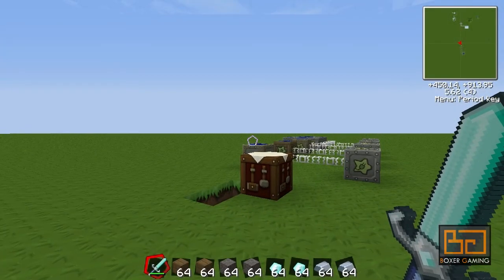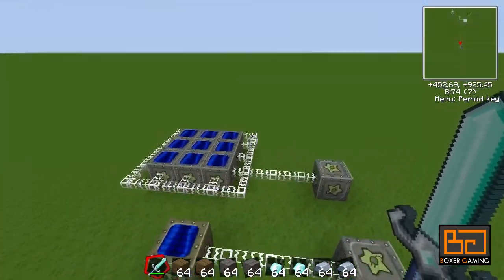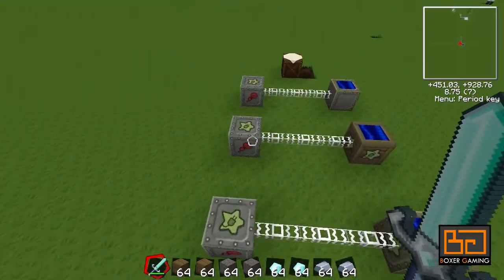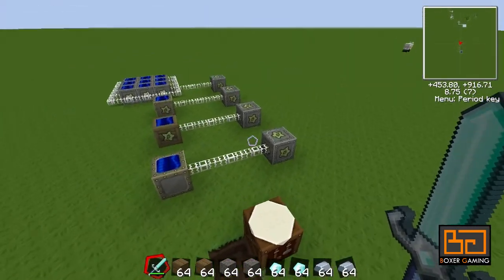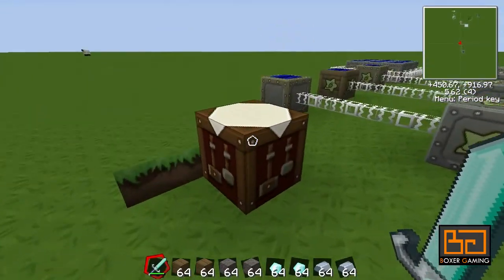Hello and welcome to another tutorial. This time we're going to have a look at the quarry, which is the next thing I did in my playthrough. You can use EU power from IndustrialCraft to power the quarry, but we'll get to that later because you have to convert it — we'll cover that in the next tutorial. So what do we need to make a quarry?